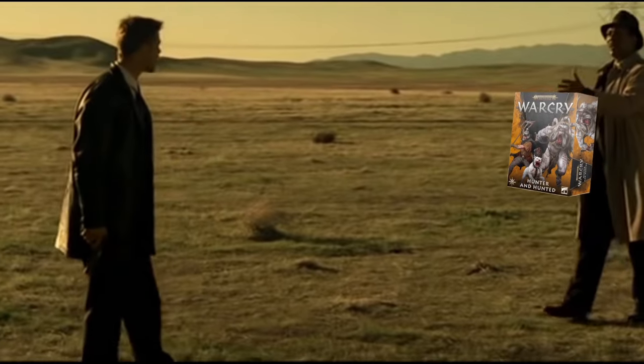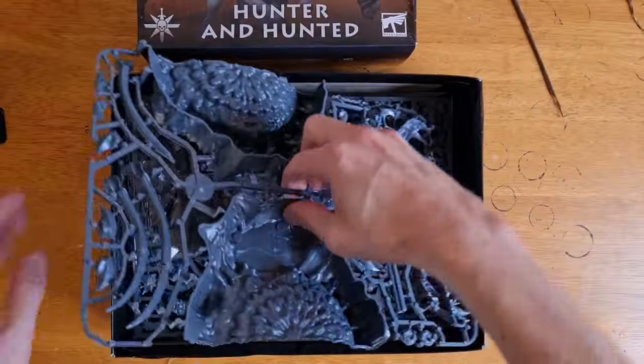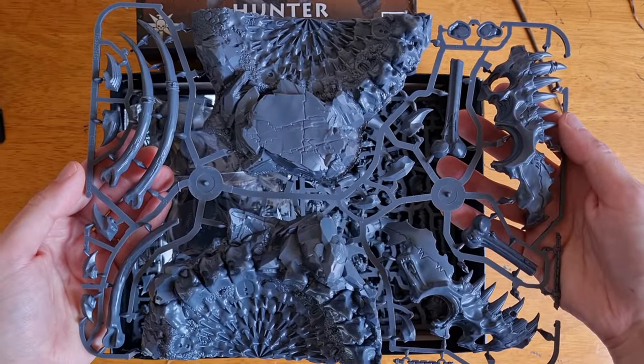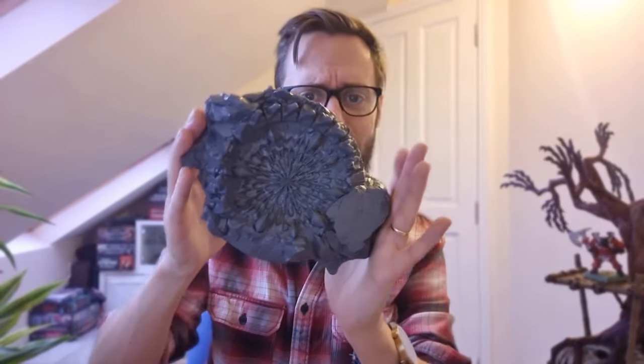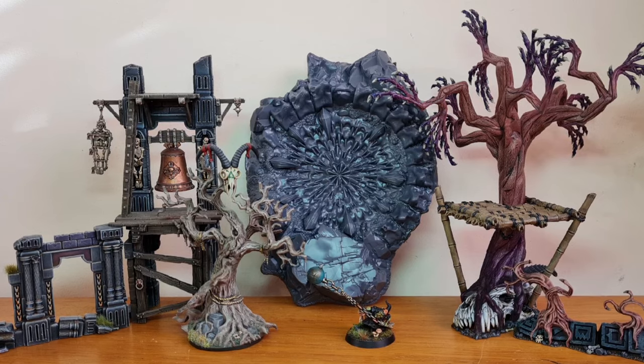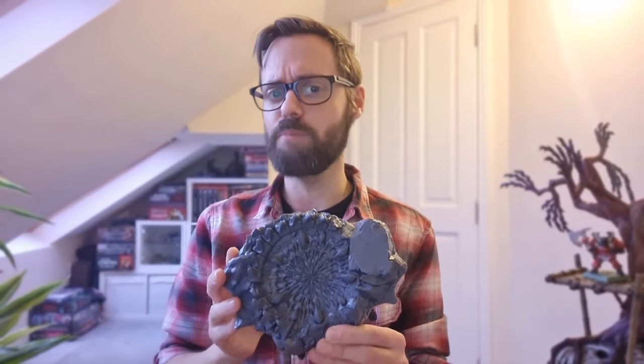So what's in the box? First up we have the Moorpit, neatly contained on a single sprue. It may be the only terrain piece in this box, but it is an absolute doozy — this thing is absolutely massive. Here it is against some other terrain to give you an idea of the scale. It's a solid piece and the details are really crisp.